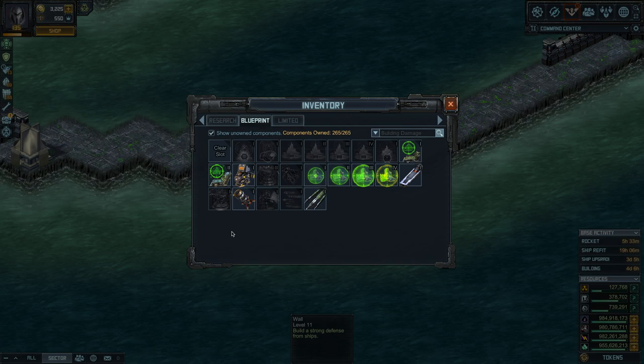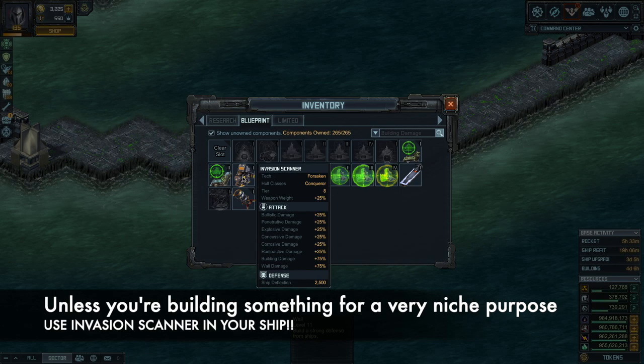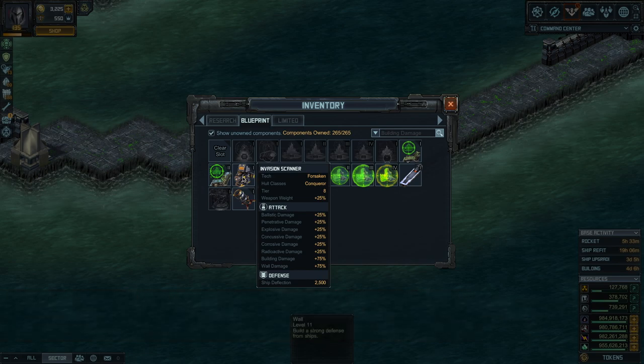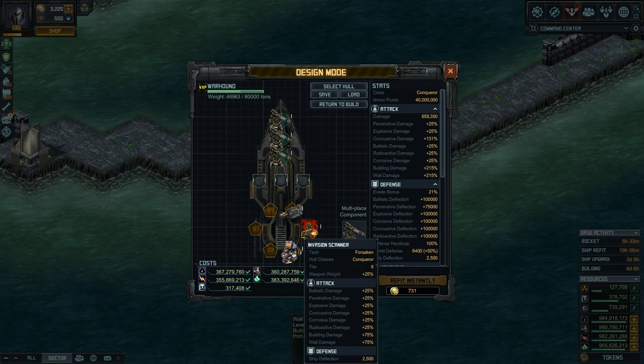Next up, for even more building damage and base damage: invasion scanners — another no-brainer. Gives you some ship deflection, meaning defense against incoming fire from ships defending the base, and it gives you 25% bonus for all six known damage types plus another 75% building damage. The only caveat is this only works when you're hitting a base — it does not work on base defense. And tier 9 conquerors don't go in base defense anymore anyway, so that kind of becomes a no-brainer.